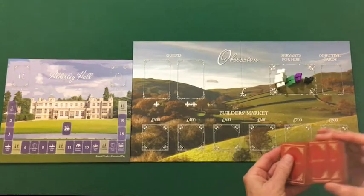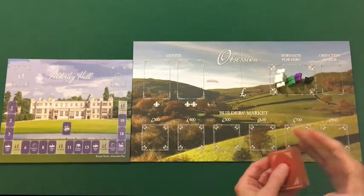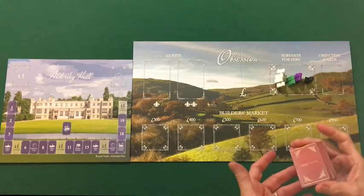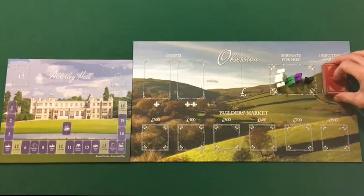At the end of player setup, we distributed five objective cards to each player, where they kept two and returned the unused cards to this deck. We will now shuffle this deck thoroughly and place it here.